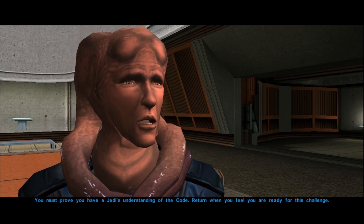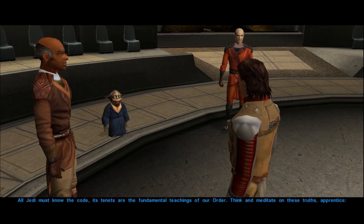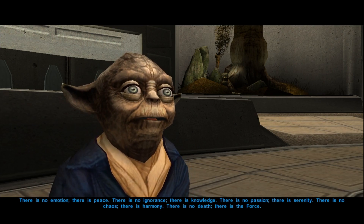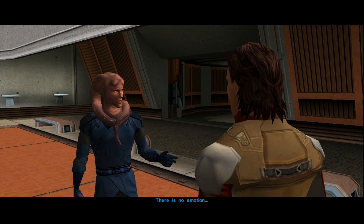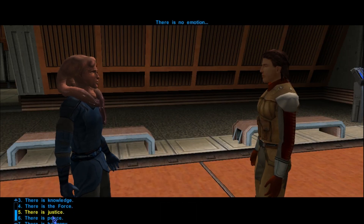Trial Number 1 — Knowledge of the Jedi Code. In order to learn the fundamental tenets of the Order, we are required to speak to one of the Masters of the Enclave who shares with us the knowledge of the Jedi Code. We then have to memorize and repeat this knowledge to Master Zhar in order to pass the trial.